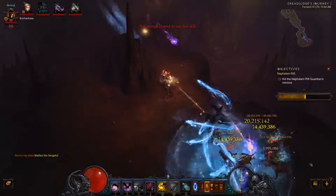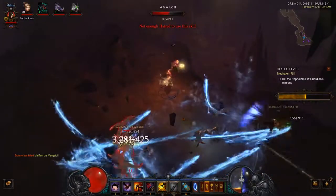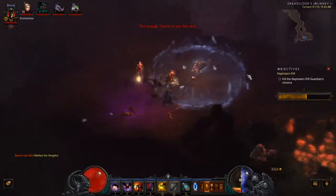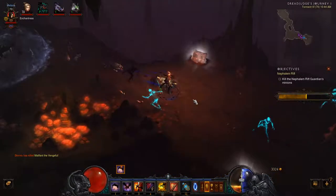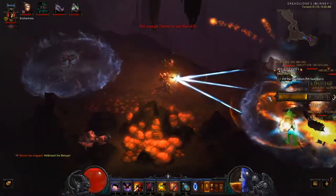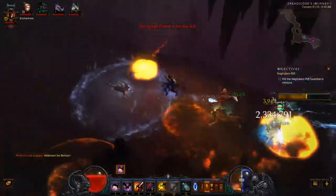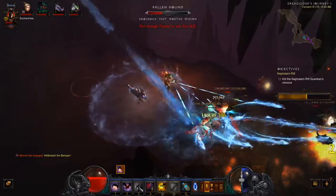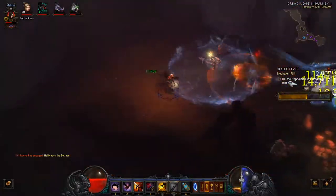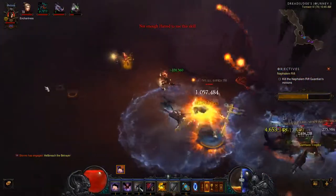Cluster Arrow's downside is that it just uses a lot of Hatred, which is annoying and slows you down a little bit. You have to rely a lot on dealing damage with your Hatred generator, which is Evasive Fire in this particular case. Sorry — concentrating on the game and trying to talk at the same time sometimes leads me to forget what I'm saying.